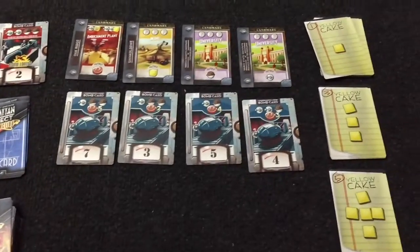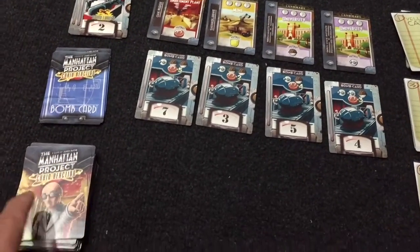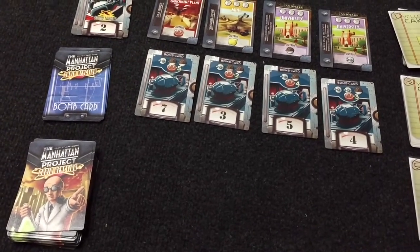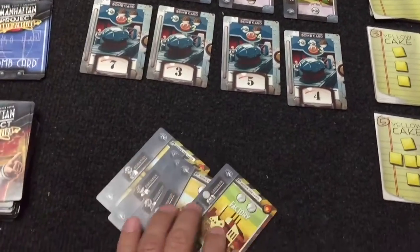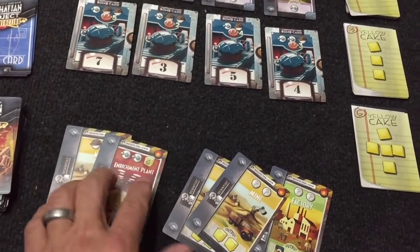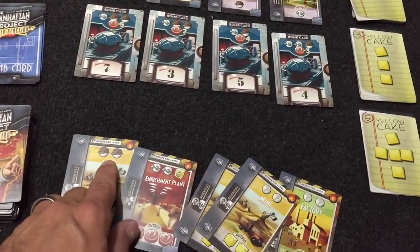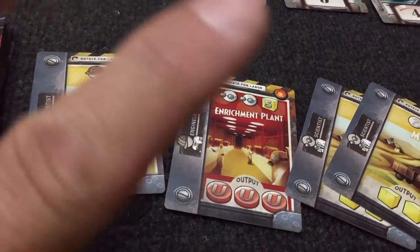What we're trying to do — if you can imagine — we also have yellow cake that will turn into uranium later. You can imagine Dominion, but you don't get to buy your card; you just get five cards dealt to you and that's your hand. When you get your hand, you're going to pay the number of resources at the top and then it will give you what comes out at the bottom, and this is your chain reaction.